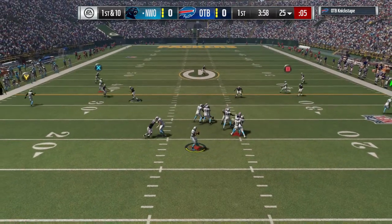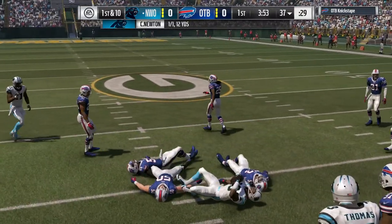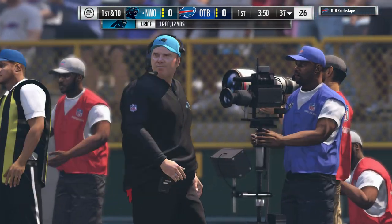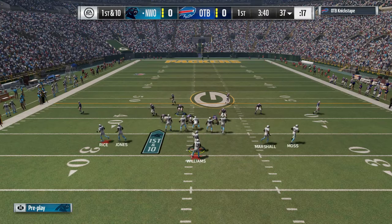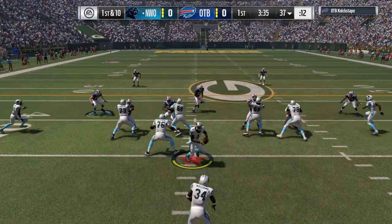Now a first down throw for Newton, over the middle — that's caught by Rice. They're able to get this one across the 35, 12 yards there as they move the chains. Clearly one of his advantages as a passer is his height. Sit back in the pocket, fired over the middle. That makes things tougher defensively, doesn't it?